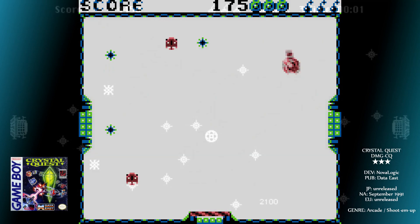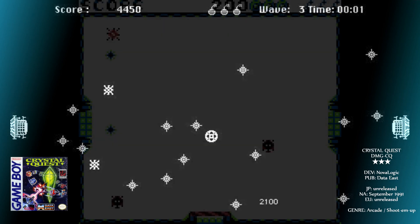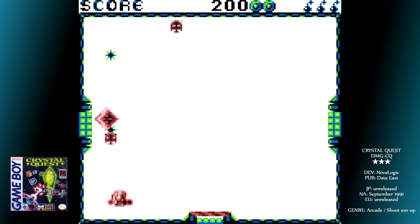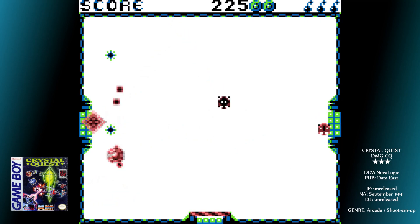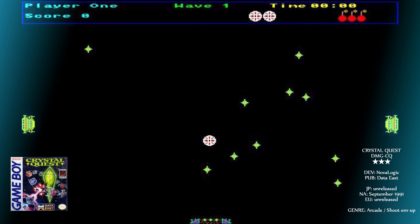A slightly out-there title is 1987's Crystal Quest. There's a reasonably good chance you've never played it. Originally on the Apple Mac and Apple IIGS, it was notable for its fast-paced gameplay and for being the first game to utilise the Macintosh II's colour displays.